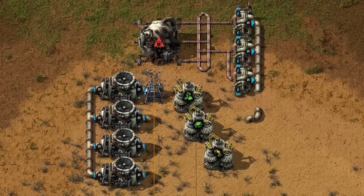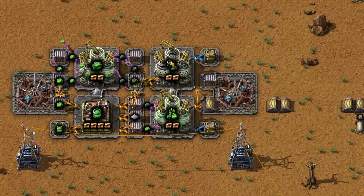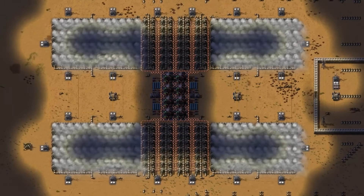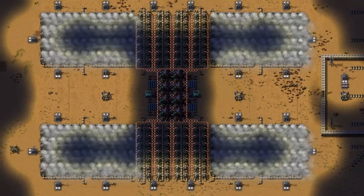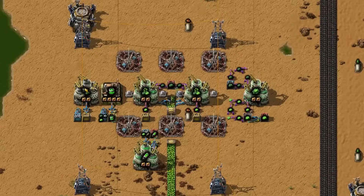Nuclear energy on the other hand is complicated, and some players struggle to set up a proper nuclear power plant. Time for me to make a dedicated guide, I guess. This power plant with 8 reactors produces 1.12 gigawatts of energy and I use it as a reference. It requires 72,000 iron and 48,000 copper to build — not counting other materials and pipes. That's way less than solar energy but more than steam. In order to generate nuclear energy, you also need production of nuclear fuel cells, which can be a struggle too.